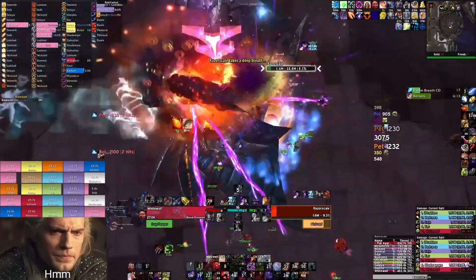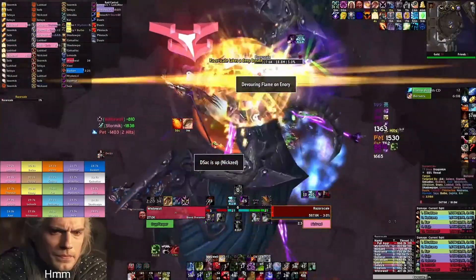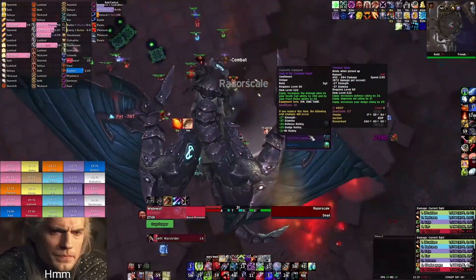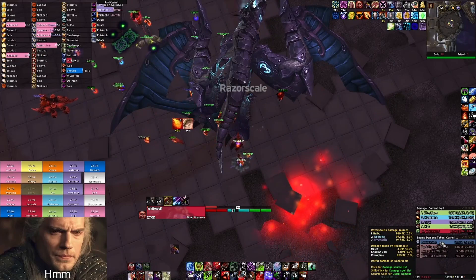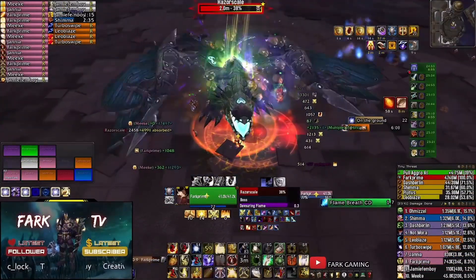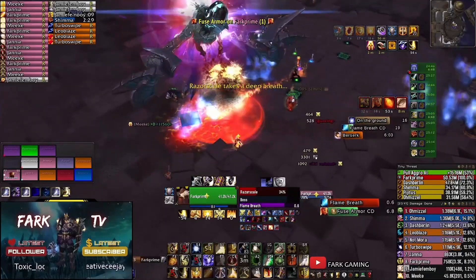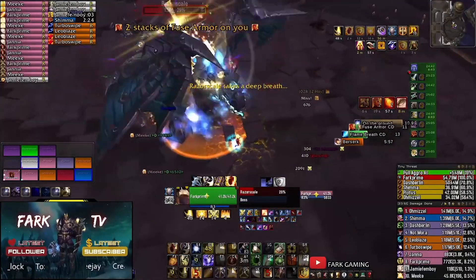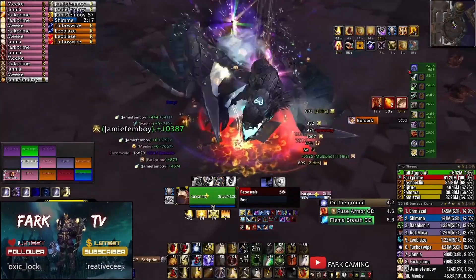Razor Scale will also cast Flame Buffet in phase 2, which will increase fire damage taken by the whole raid. It's a stacking debuff that will drastically increase your raid's damage taken as the fight goes on, so DPS should use any remaining cooldowns they have available and nuke the boss down. Having a paladin on Fire Resistance Aura is very helpful — using Aura Mastery and Divine Sacrifice when Razor Scale is at low HP will greatly reduce incoming damage. Remember to use Divine Hymn or Tranquility if you have priests or druids in your raid.